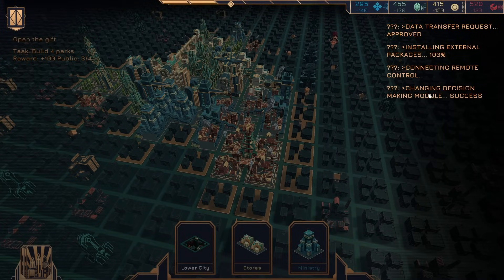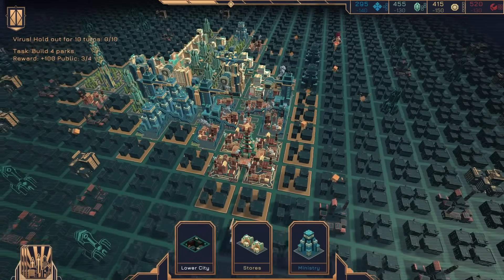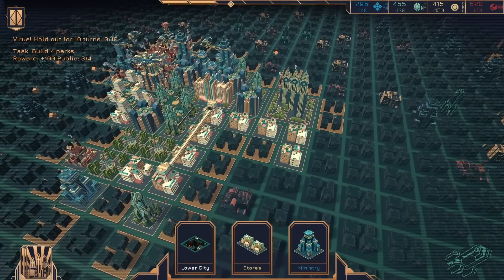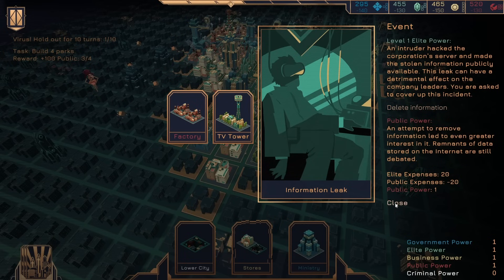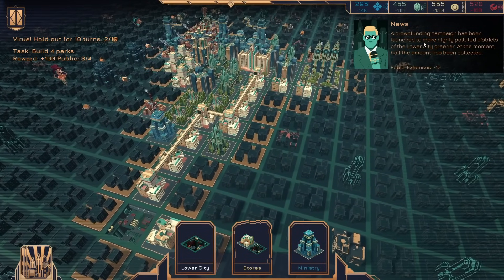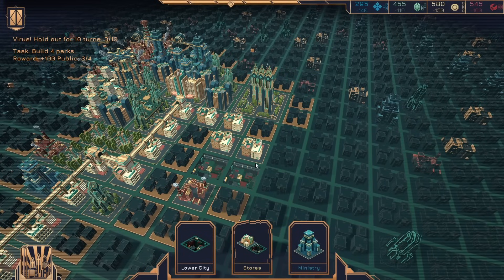And stores again. We didn't get that final park — so I might be able to hold on. Let's go to this one. An intruder hacked the corporation's server and made stolen information publicly available — the leak can have a detrimental effect on the company's leaders. You're asked to cover up the incident. Distract the citizens, do nothing, delete the information. In this case, let's just delete it. Put that there, get another monorail, and it's all connected. But no park. Put that there. Put that there. This will get us a park though — yep, we did get the park.